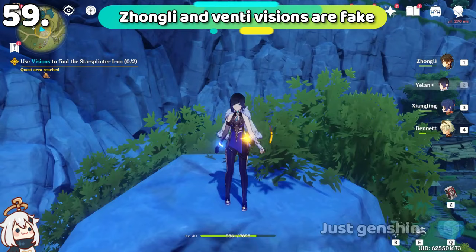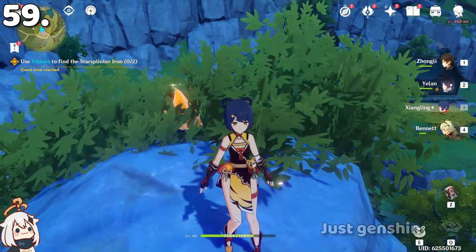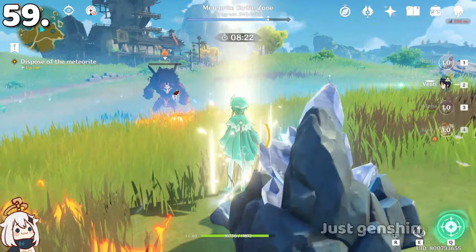In the Jade Chamber cutscene, you can see every character's vision glows — but Zhongli and Venti's visions don't glow, because they are archons and their visions are fake. The same happens in the Unreconciled Stars event, where Venti's vision also doesn't glow, but everyone else's does. You can also see Mona's vision is glowing.